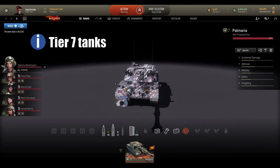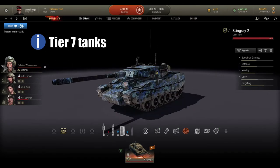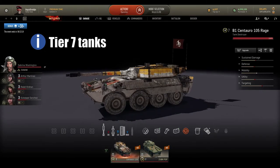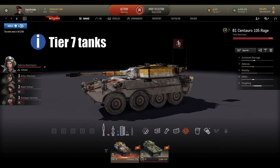At tier 7 for light tanks, the Stingray is the only one I like. It's very useful in doing missions and despite other premiums available, it's the only light tank at this tier I enjoy.